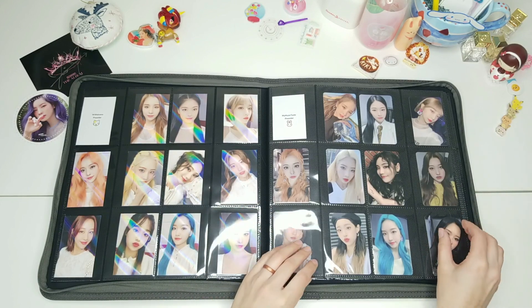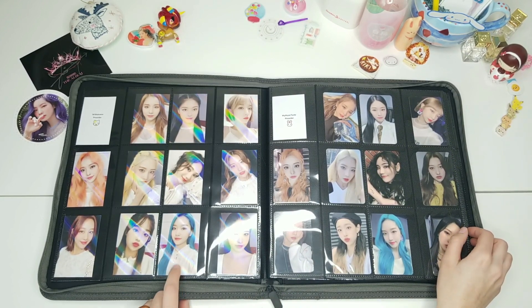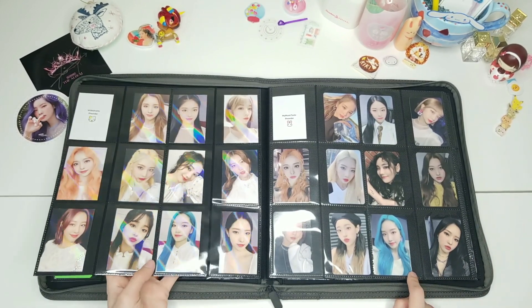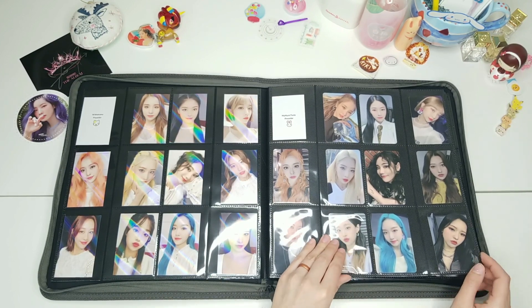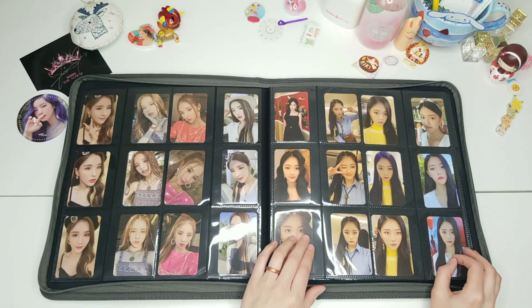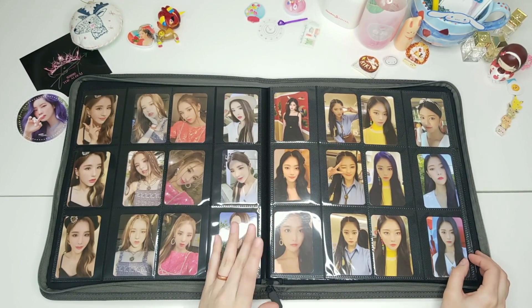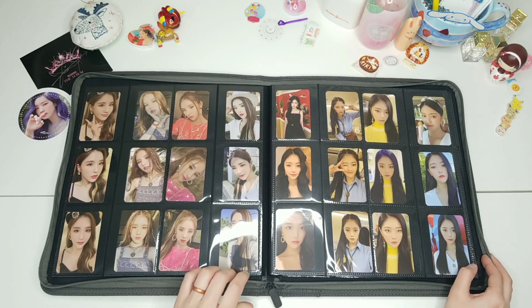We have the With Drama pre-order, and I did love these cards. Both pre-order sets were pretty solid — the With Drama holo cards are gorgeous, definitely one of my favorite sets if not my favorite set. The My Music Taste pre-orders are also really nice; I appreciate that we got the music video outfits, which are quite cute. Now we have the album cards — the way I chose to organize them is by member, since we had three cards per version, which just lays out nicely.